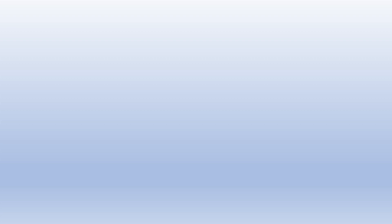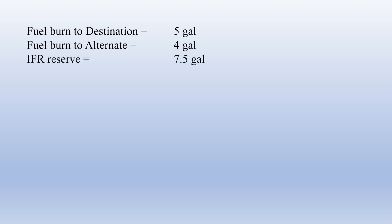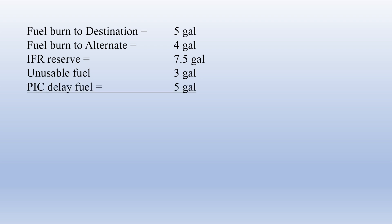So here's how it tallies up: 5 gallons to get from Bramer VOR through the arrival to Kansas City downtown, 4 gallons to get from Kansas City downtown to Higginsville Airport, 7.5 gallons of required IFR fuel reserve, 3 gallons of unusable fuel onboard, and 5 gallons of delay fuel — adding up to a total of 24.5 gallons. That's our bingo fuel, which works out to about 12.25 gallons per tank in the Cessna 172. Once we reach that fuel level, we really don't have a choice — we need to proceed to our alternate.